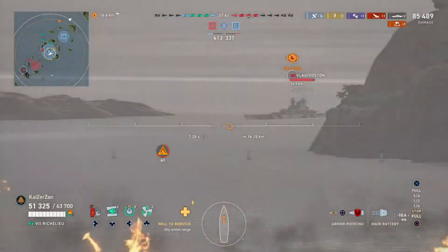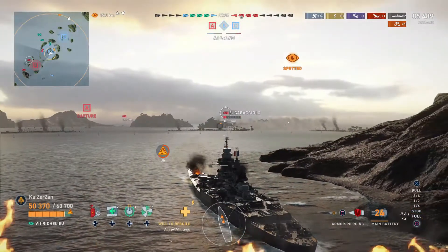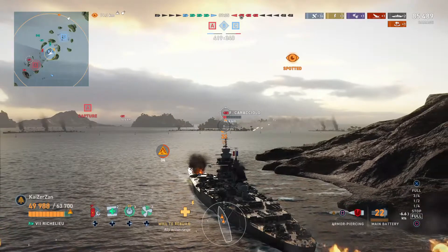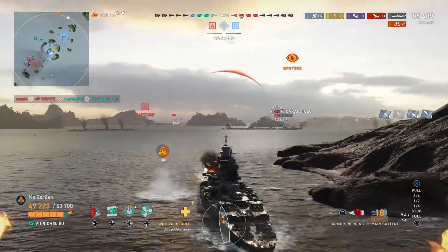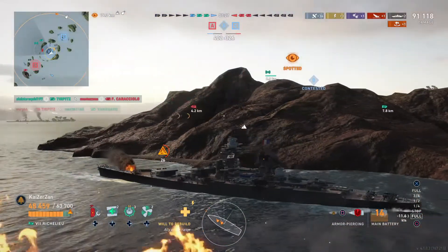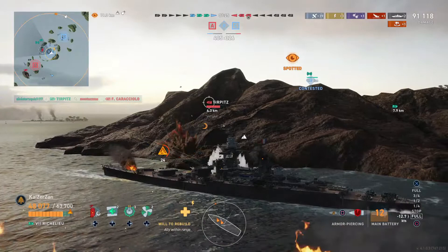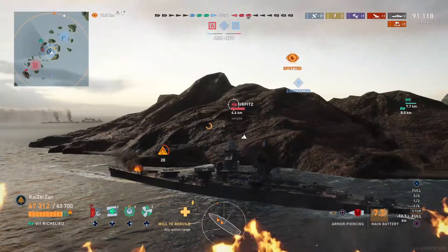We see the Turpitz looks like he accidentally beached, and now we get spotted there by the Blood Master, so we take aim at him. We see the Turpitz seems to be starting to move again if we observe the minimap closely, and unfortunately the Turpitz managed to finish off the Vanguard there, and my other division mate in the Turpitz managed to finish off the Italian tier 6 battleship there. Very nice.